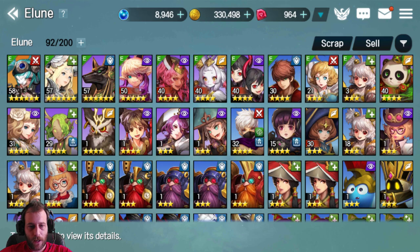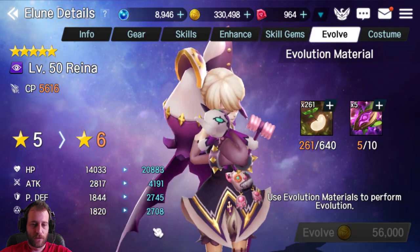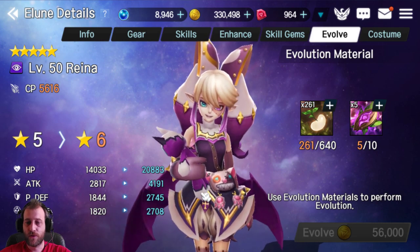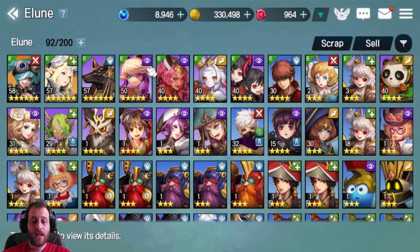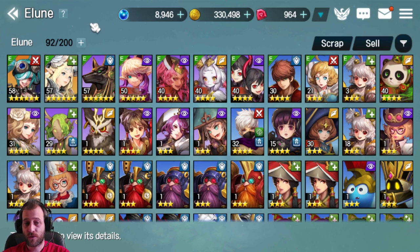I already have three heroes at six stars and they are getting very strong. The difference between five-star and six-star is enormous — you get a huge increase in HP, attack, and defense. What you're looking for is to upgrade your heroes to six stars, but only the ones you're sure you want to keep. Upgrading costs a lot of seeds, and you'll need those seeds to push up more heroes later.